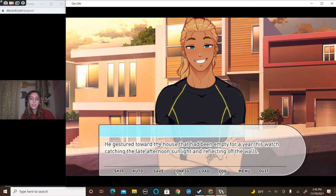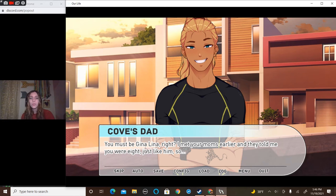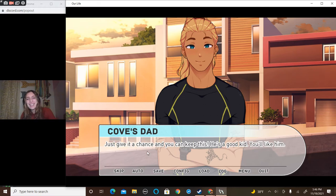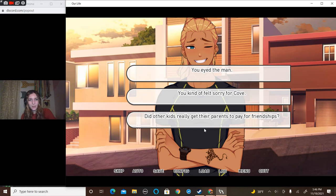'We moved in across the street.' He gestured toward the house that had been empty for a year, his watch catching the late afternoon sunlight and reflecting off the walls. The gigantic for sale sign was finally gone. 'You must be Gina Lena, right? I met your moms earlier and they told me you were eight, just like him.' So he shook the $20 bill to bring it to your attention, a hopeful smile tilting his lips at the corners. 'Can you try and be friends with the boy? Just give it a chance and you can keep this. He's a good kid — you'll like him. But you've got to keep it a secret too, okay? It wouldn't be friendly to say his dad sent you.'